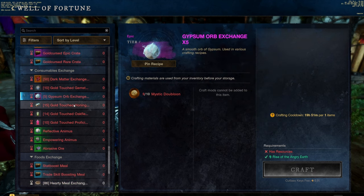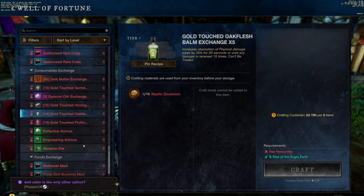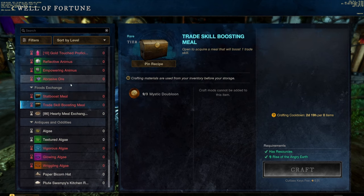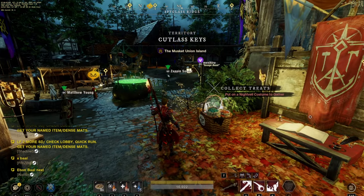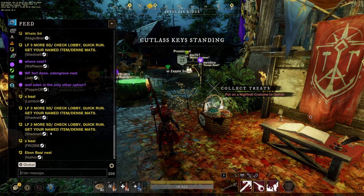You're also gonna get all the gypsum orbs, all the gold touch honing stones, all the gold touched oak flesh bombs, all the gold touch proficiency boosters, all the stat boost meals, and all the trade skill boosting meals. Once you've done all that, you can do a Cutlass Keys run if there's one going on — the Cutlass Keys run earns you doubloons you can use at the Well of Fortune.